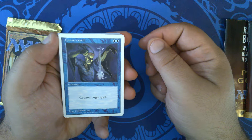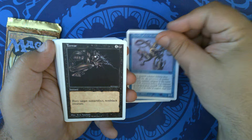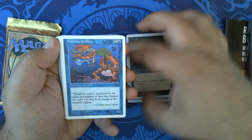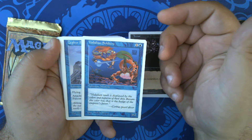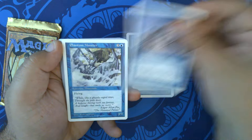We have Counterspell, Merfolk of the Pearl Trident, Terror using that lovely Ron Spencer art, Dahlian Soldiers, and Zephyr Falcon — beautiful art by Melissa Benson. Another Zephyr Falcon with good other Hudson art, and Phantom Monster by Rebecca Gwai.